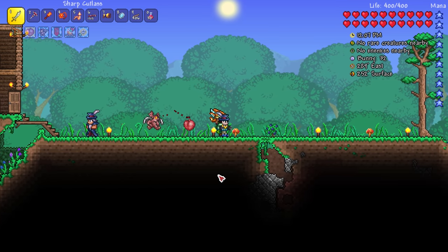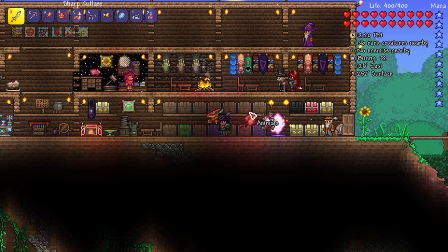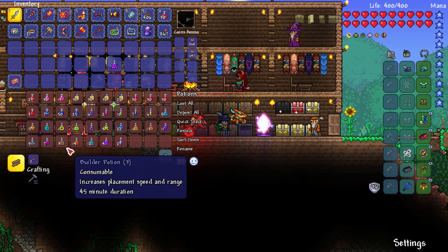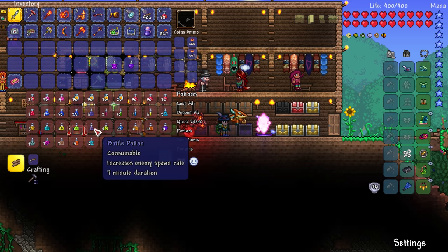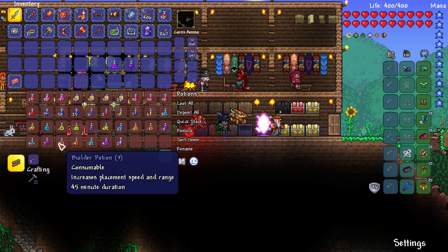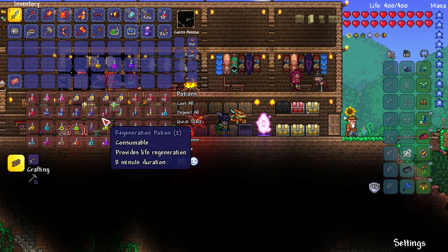I'll continue digging down to prevent crimson from spreading. Maybe I'll put some sunflowers around here. Oh, it's already crimson here — I assume putting a sunflower on crimson is too late. I'm definitely going to get the spelunker potion and try to find some mithril to make a full mithril set — all I'm missing are the pants. Let's go over to potions. I want to use the spelunker potion. The gravitation potion — control of gravity — I'm going to grab that just in case. Increases enemy spawn rate with a 7-minute duration. The spelunker potion was yellow, not orange — 5-minute duration to find treasure and ore.